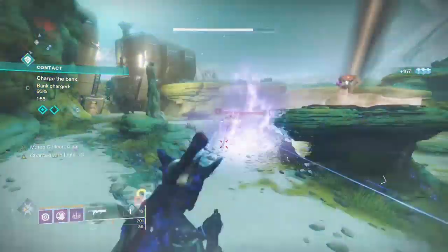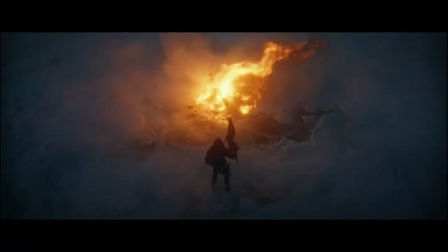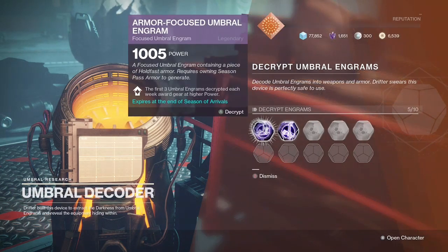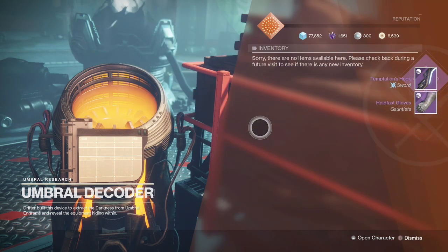Season of Arrivals is finally here after a totally epic reveal launch stream hosted by Bungie game director Luke Smith, and with it there's a whole load of shiny new goodness to take in. In between dealing with the Drifter's funky ramshackle Cryptarch and questing through the initial story beats of the season, I've actually managed to come up with an awesome build using some of the new seasonal mods.